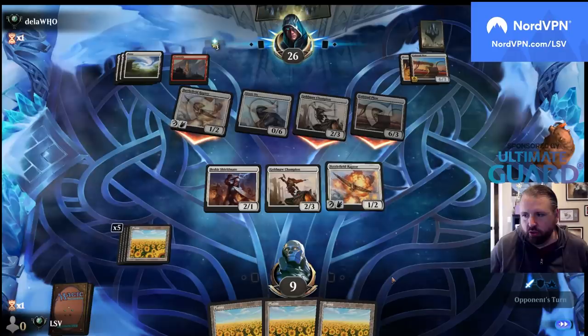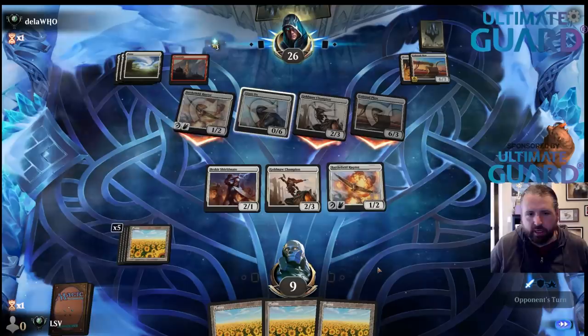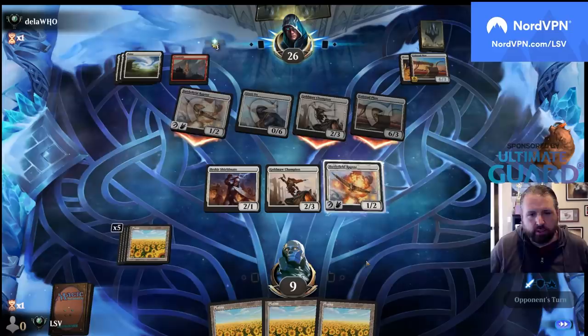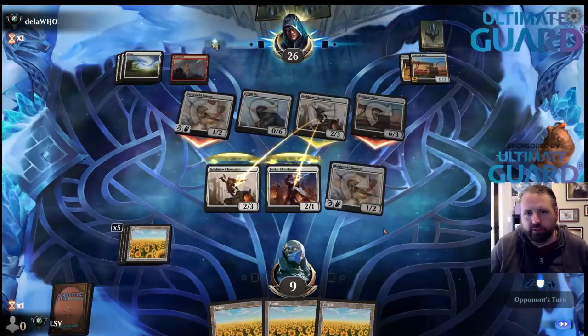I'm at 9. We'll see who they tap with their Goldmaw Champion — because I'm in a spot where I might be able to double block the Goldmaw Champion or double block the Colossal Plow. They should not tap down my Goldmaw Champion — that's the important thing. I'll double block here and go to 2, but they lose their Goldmaw Champion. If they have any cards in hand obviously I just lose.